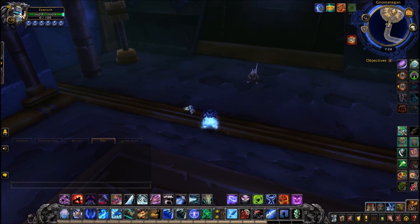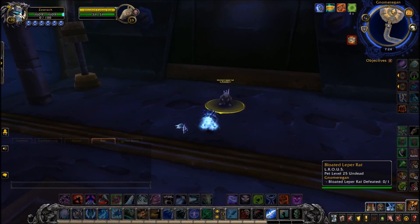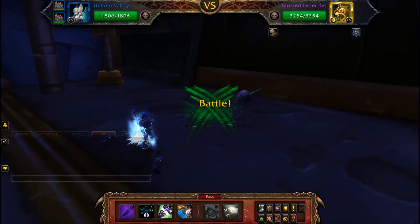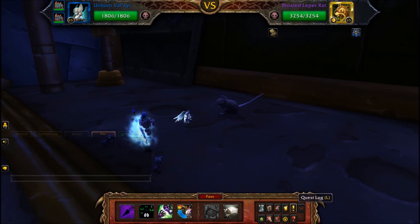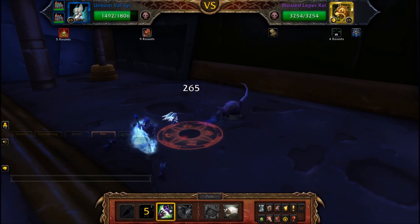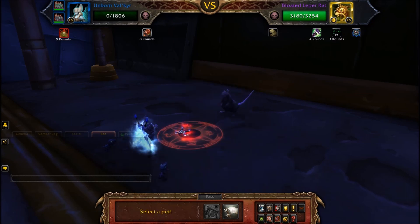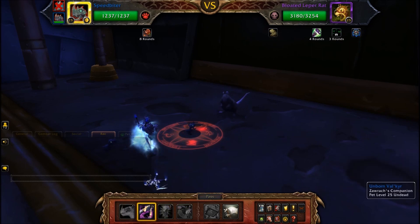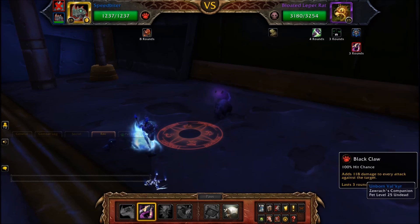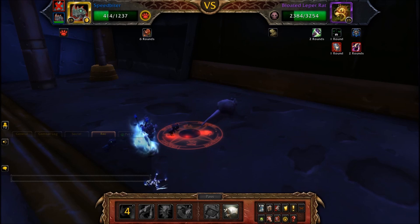Next boss: the Bloated Rat. This is where it gets tricky if you don't have this exact comp. You want to be using the Unborn Valkyr and also two Zandalari pets — I've nicknamed mine Speedbiter and Vicious. I have them listed in the description below. You want to use Curse of Doom, then use Haunt. The key thing is: when the Bloated Rat actually dies, it kills your current active pet. So the strat — taken straight from Wowhead, full credit to them — is to apply Black Claw, then use Hunting Party and Stampede it down.